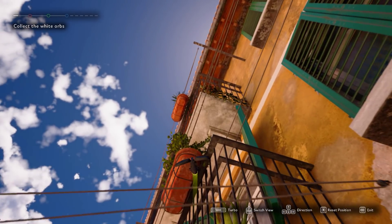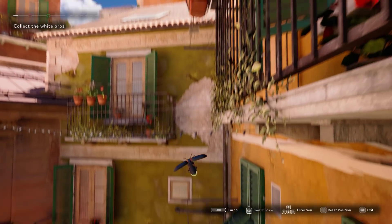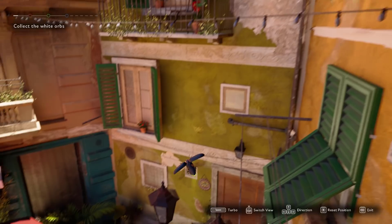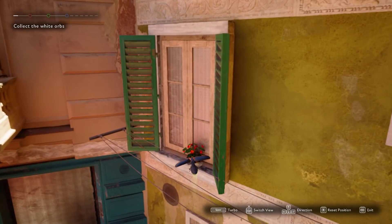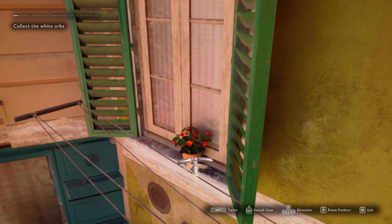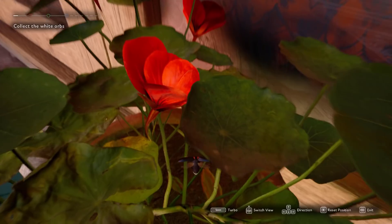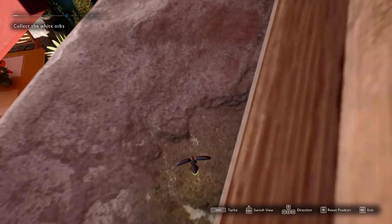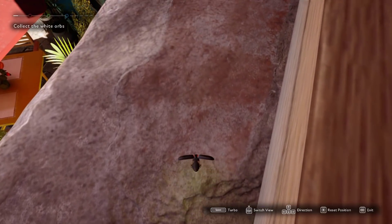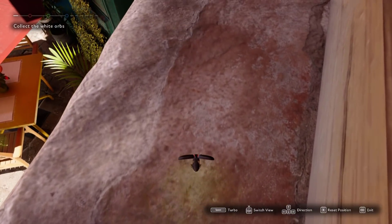I'm going to try to fly through this potted plant — nope, invisible wall. So we're not going to see that. Let's go see something quick and then we'll exit out. Let's zoom in on that flower pot here. Closer, closer, closer — and in. Yeah, there's a pretty staggering level of detail on the whole, and that is the future that Nanite is promising us.